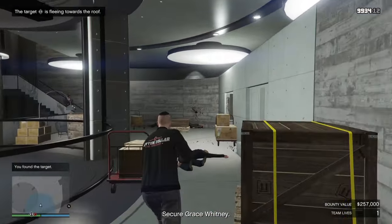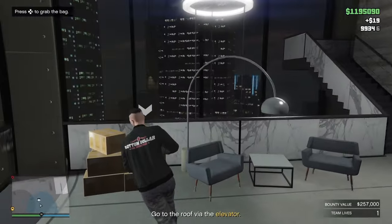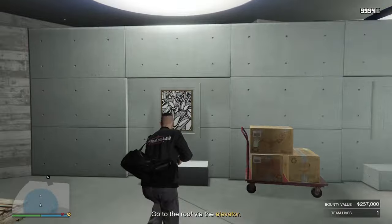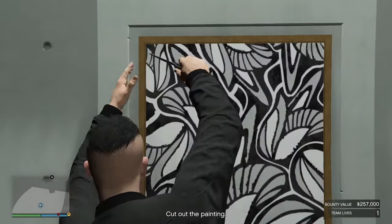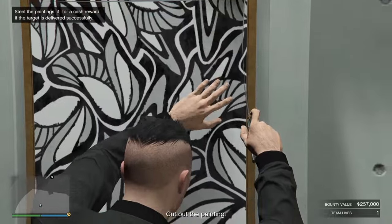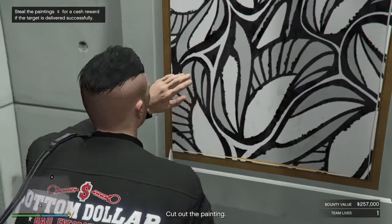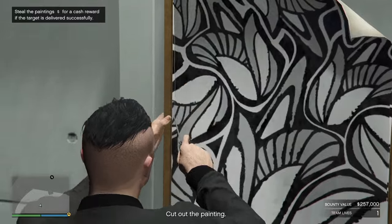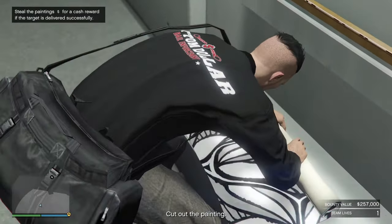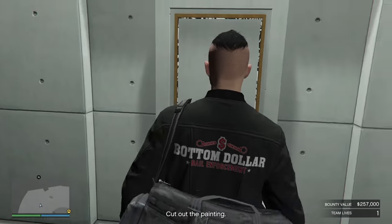There's going to be one that might come down the stairs — yes, there is — so take him out as well. Next, head over to these boxes here and press right on your D-pad to pick up this duffel bag. Head over to the painting — we're going to steal this painting. Normally this would give you $5,000, but the week I recorded this video it was paying double money so I got $10,000. When this video goes live on YouTube it will not be double money anymore, so just halve the money I'm making — that's what's going to be your profit.